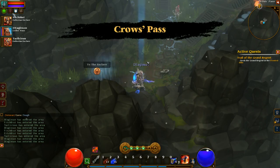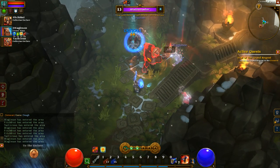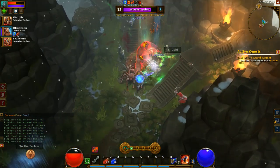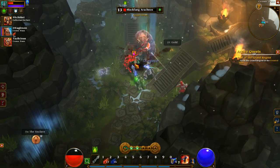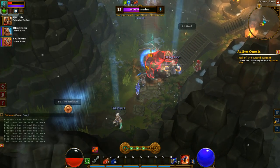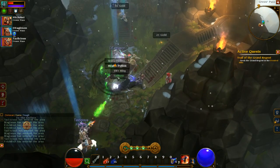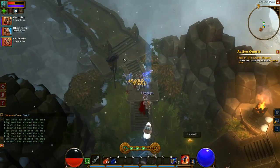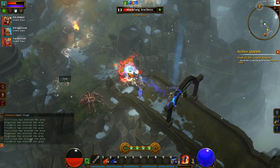Wait, where are we going? Talk to the Vanquisher — oh, I forgot to do that. Oh shit, it's a trap. This guy's tough. It would be nice if we had help. There we go, we got help. Don't worry, I'm here to pick up the loot. You sound like Deagle. I'm here to take the loot too — they don't need it, they're dead.